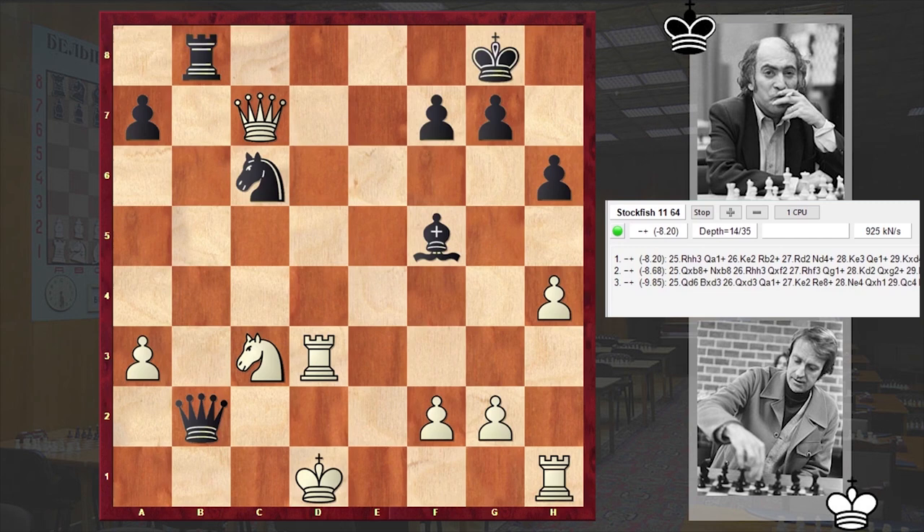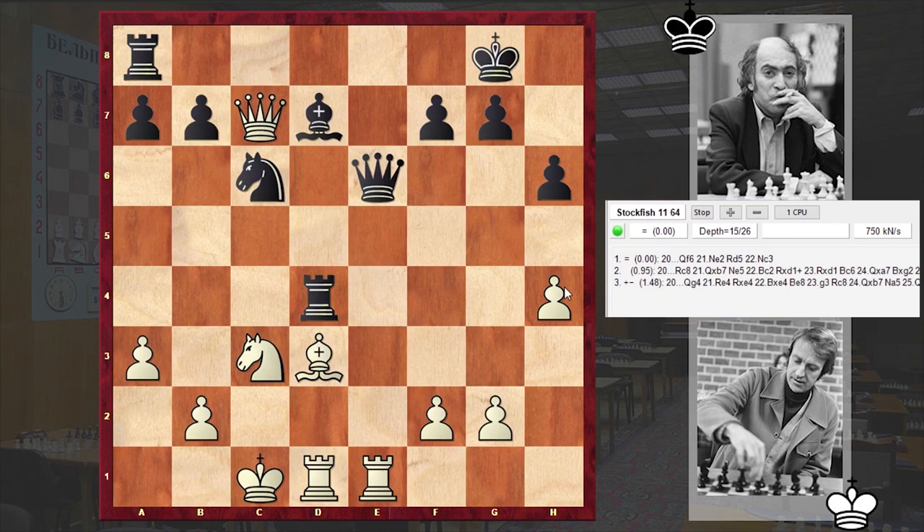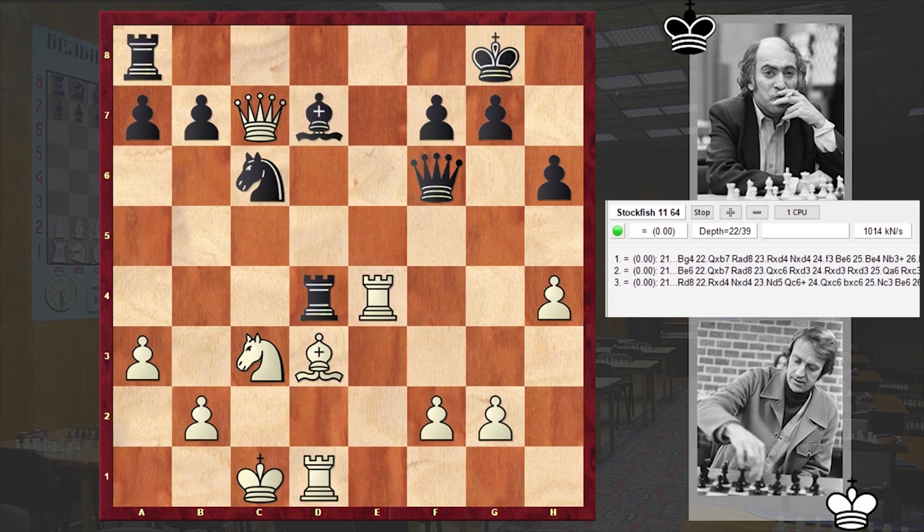Qf6 hitting on f2, and Re4 — white is offering the exchange of rooks. So far so good, we had an equal game. But in here Tal made a terrific blunder and played Rc8.